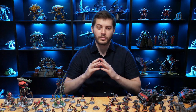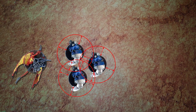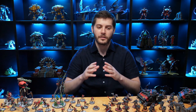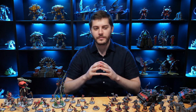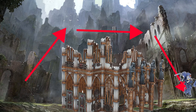Models with the fly keyword can perform normal moves, advances, or fallback moves over enemy models as if they were not there. They don't have to take desperate escape tests, and they can even move within engagement range of enemy models in the movement phase, provided they complete their move outside of engagement range. Additionally, fly models that begin or end a move on terrain can measure distances through the air instead of having to measure up, over, and around.